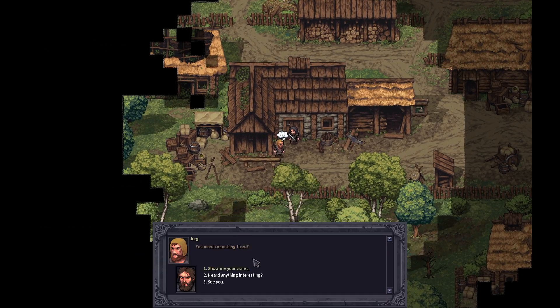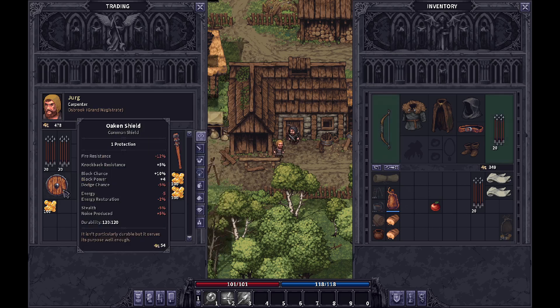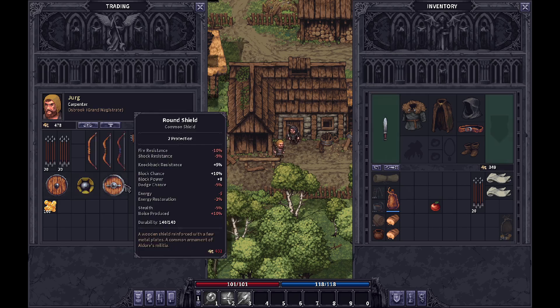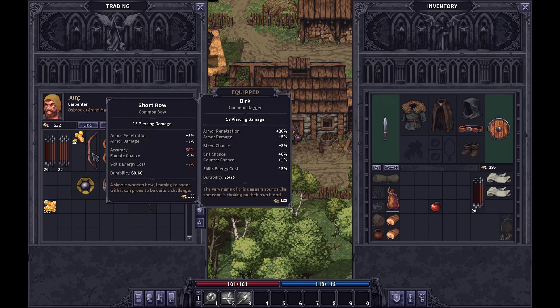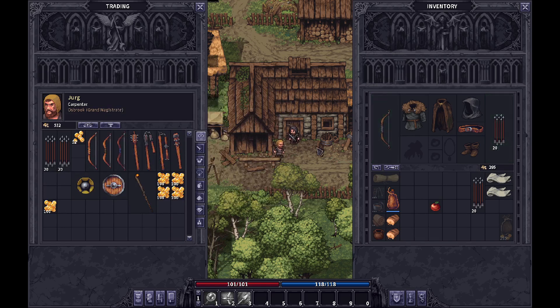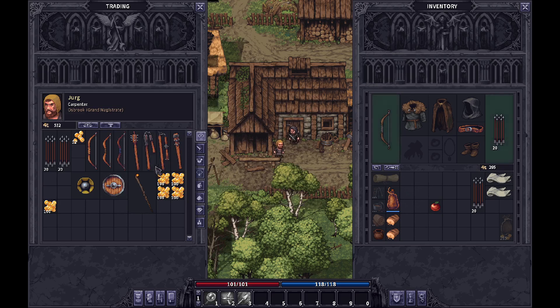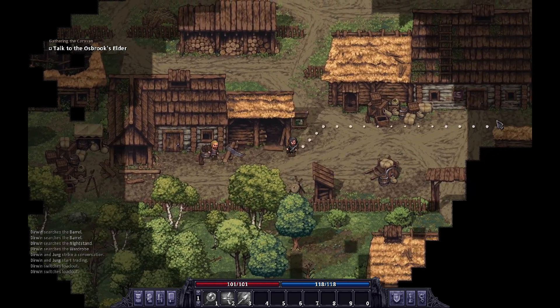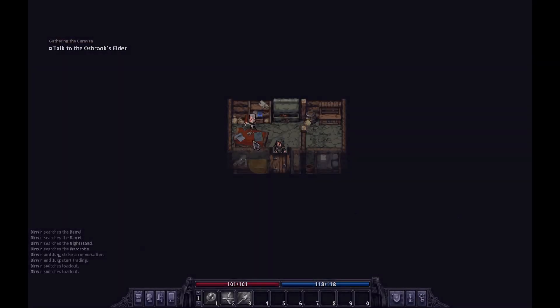Found a merchant with arrows — perfect. I'd also like a round shield because I don't want to be stuck in combat with no way to protect myself. Derwin's bow is actually really good — I thought it wasn't going to be that good. Not bad for a free starting item. I've got extra arrows and food; I just need to find medical supplies from whoever sells them. Haven't explored that part of town yet.